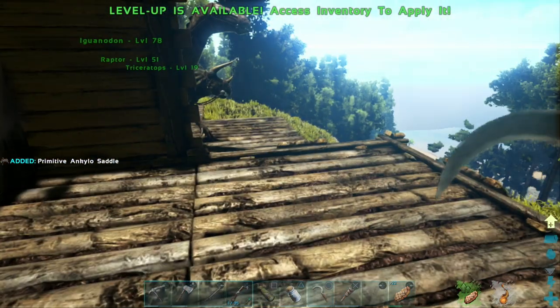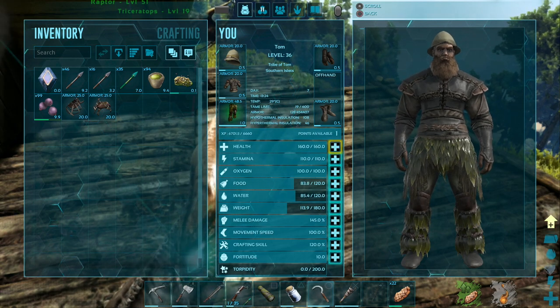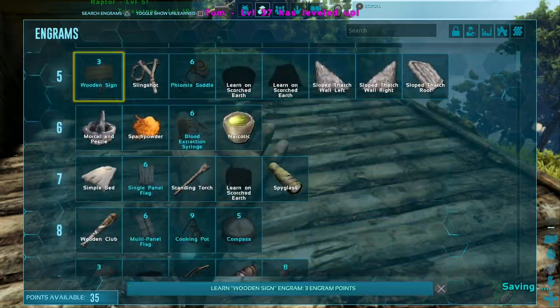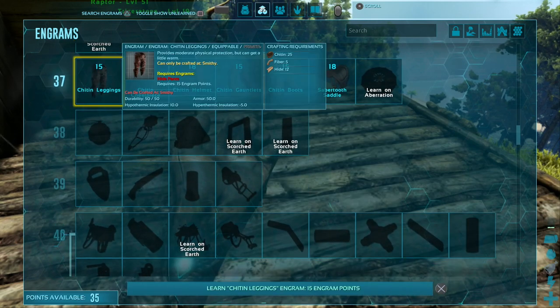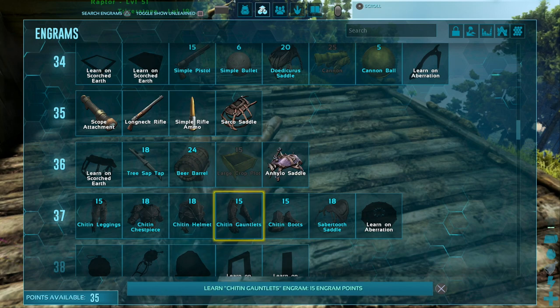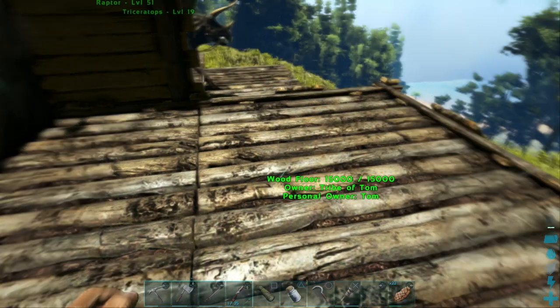We got a level up from that — nice. I'm tempted to do health again, but melee damage is only 145, so let's do melee damage. And what have we just unlocked? Chitin armor — I never really bothered with that.